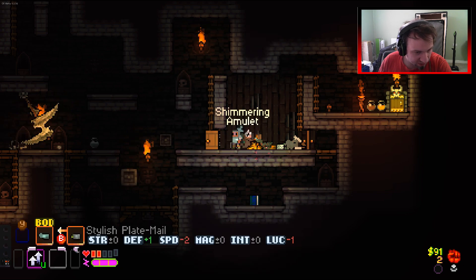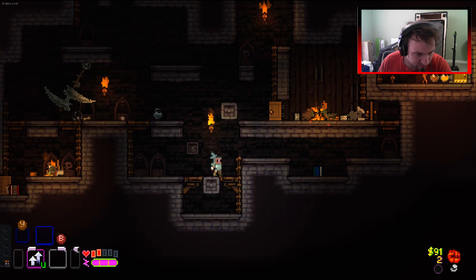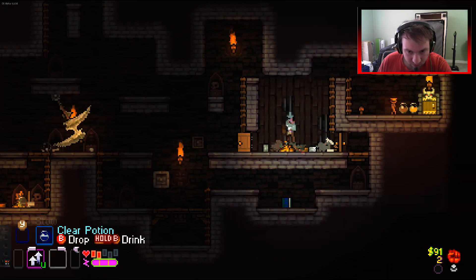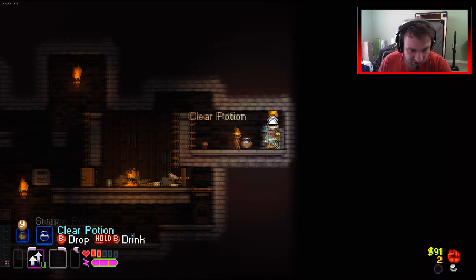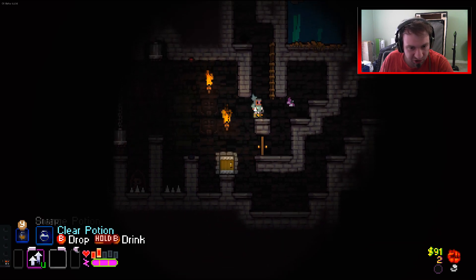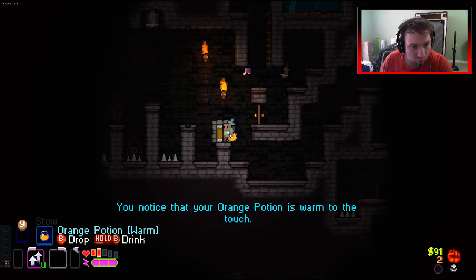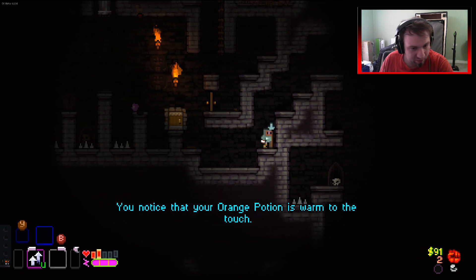Shimmering amulet - we'll take the amulet, it's like an amulet of light, everything just lit up a bit when I put it on. We are swimming in potions. We'll take these two, screw the muddy potion. Green potion got smashed - mighty potion. This is warm, don't know what it did. We set off a trap.